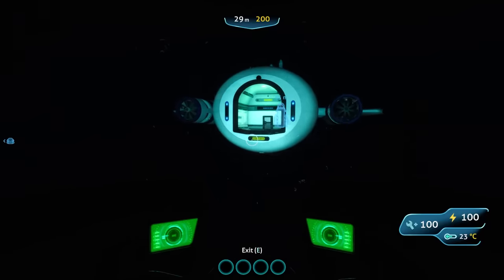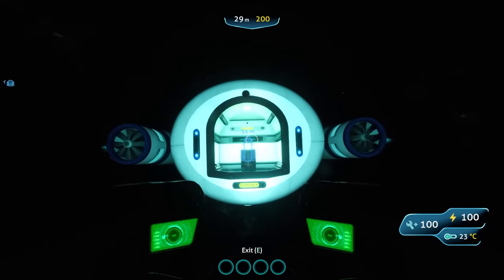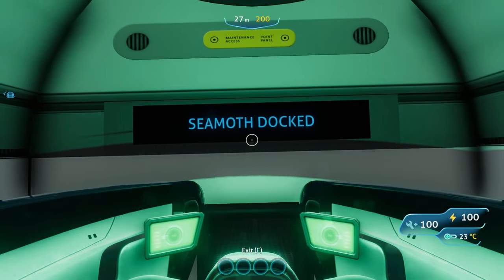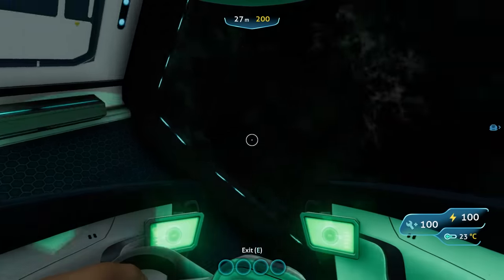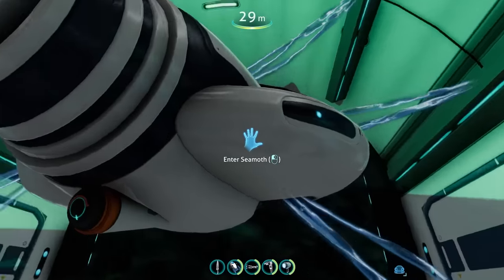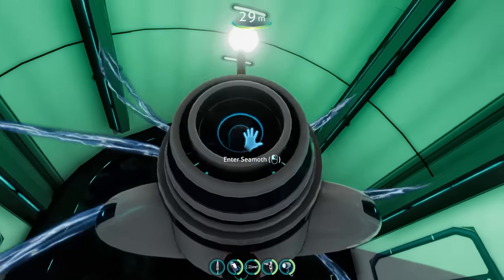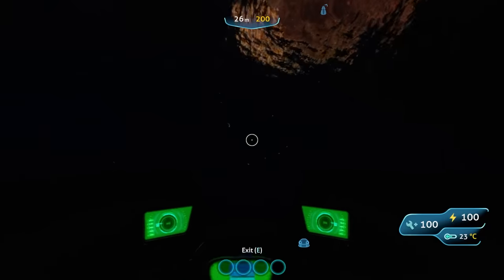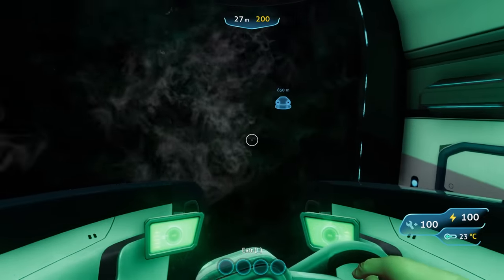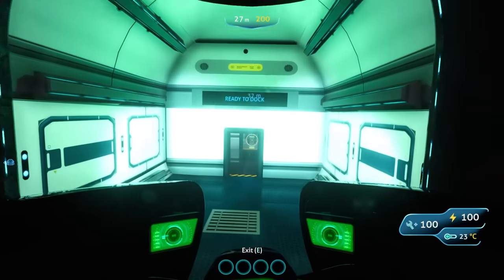Who is ready to ram this Seamoth into the SEAL? I'm probably gonna screw something up, but let's go. That was way smoother than I expected. We are being held in the air with energy — that is so cool! It also saves a lot of time versus those arms grabbing your submarine in every other docking station. Seamoth docked, and if I want to leave... oh, you get full-on ejected. That's kind of cool.